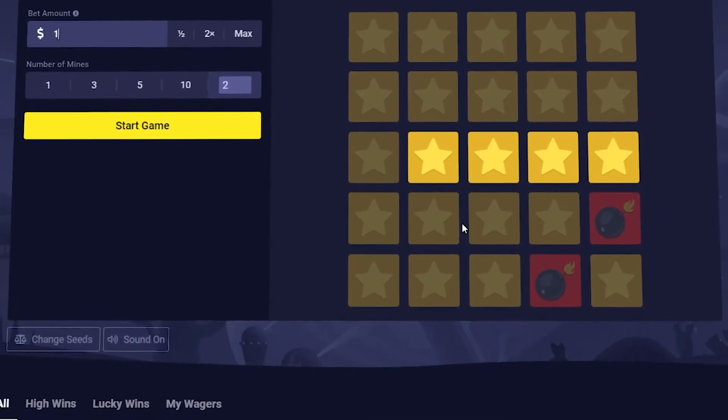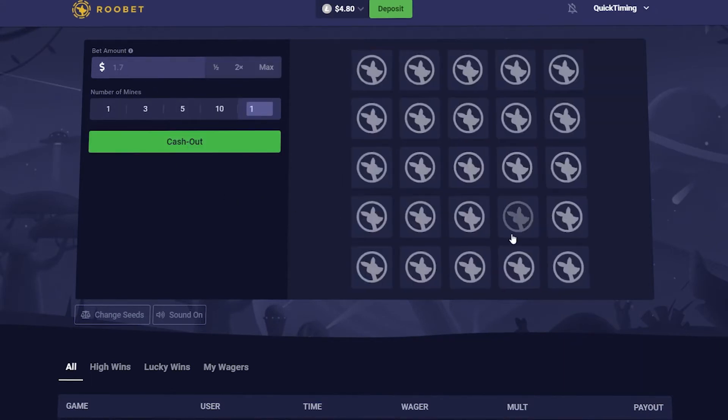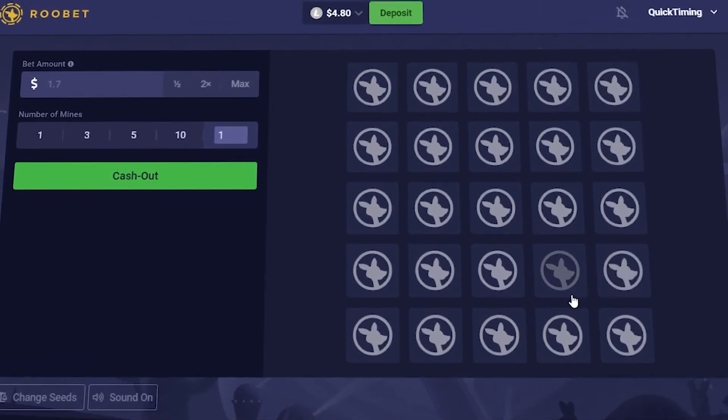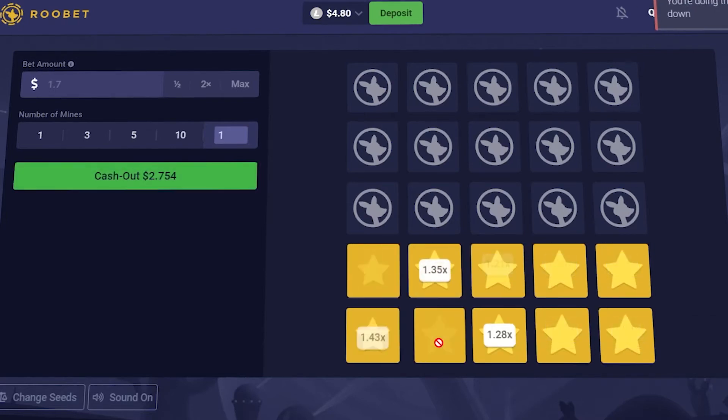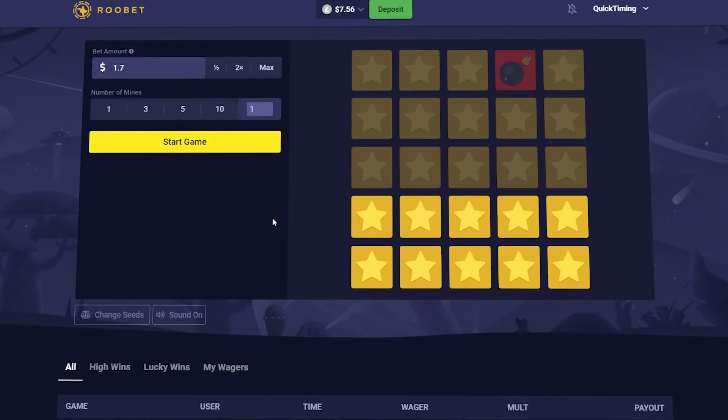Now — I think the last bet was about a dollar seventy. So $1.70, and I'm going to set this to one mine. Now we're going to have to clear two rows. There's only one mine on the board, so hopefully we get this. This would be really unfortunate to miss at this point. Moment of truth — yes! Let's go! Cash out, two dollars and seventy cents. That's the strategy, that's how it works on Rubet.